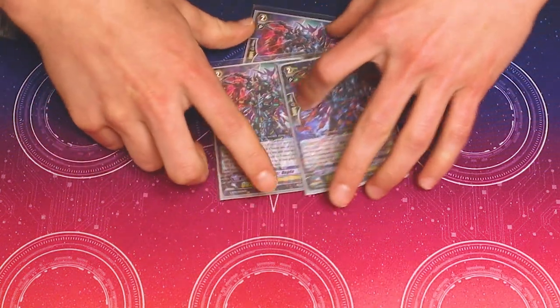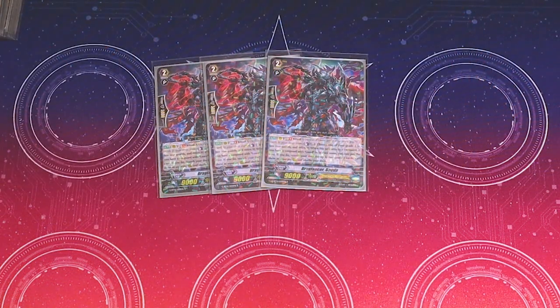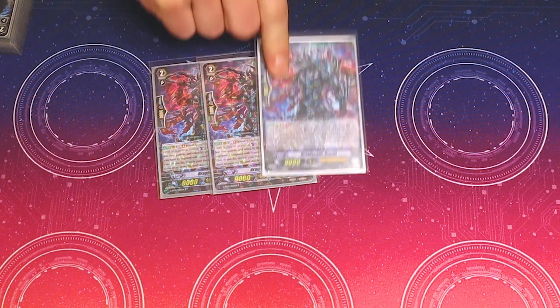I run 3 Dagda. This deck burns through itself so much I don't really feel the need to justify running 4 copies of anything other than stuff that helps consistency. His skill is GB1, Ritual 5. On attack, you pick a grade 1 or less rearguard and retire it. Search your deck for two grade 1s, call them to separate rearguards.